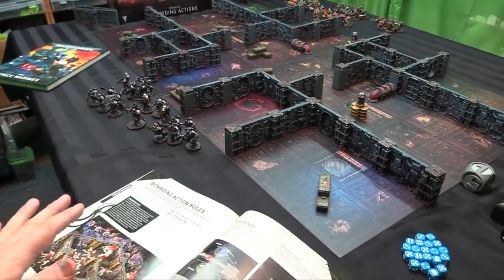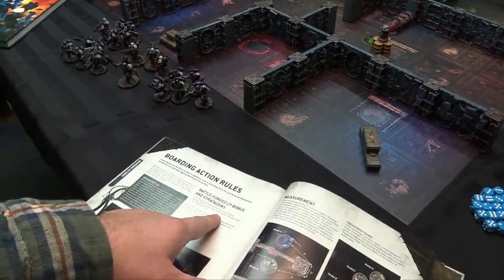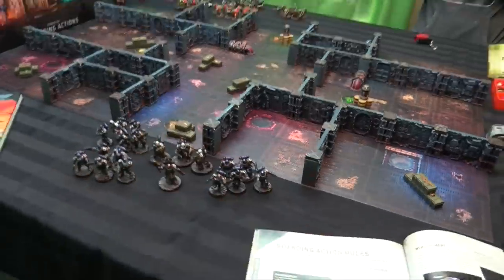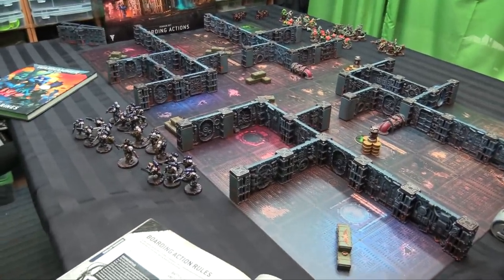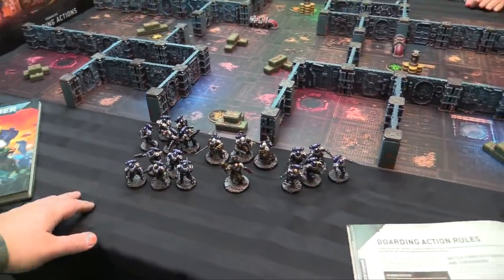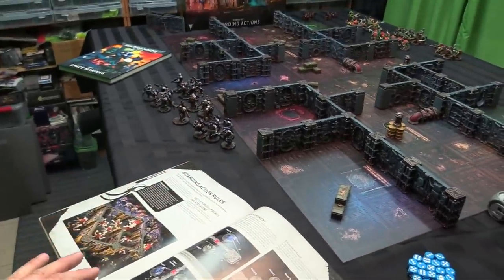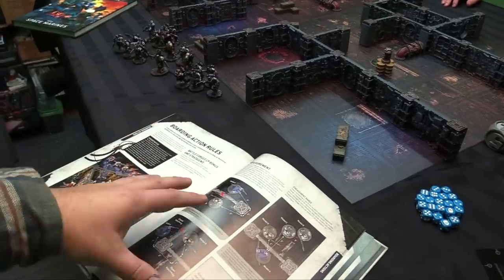The rules are covered in the GMG review if you want super detailed info; here's just an overview. In Boarding Action battles, at the start of each player's command phase, both players gain a CP. Players can use command points on Boarding Action stratagems only — no relics, no enhancements, no extra reward gear. Boarding actions are a unique game style where you only get what's in the boarding action content. Future arc supplements will add faction-specific stratagems and enhancements.